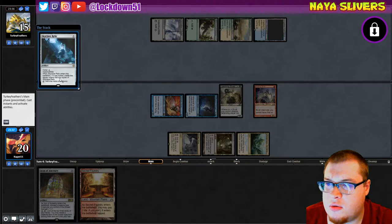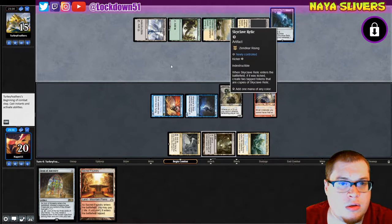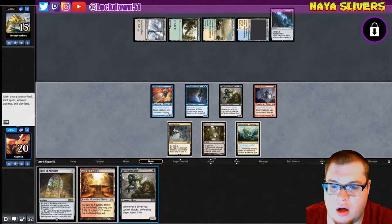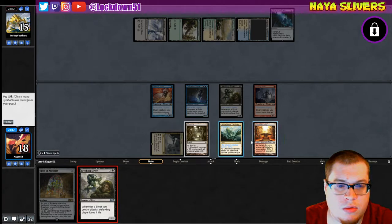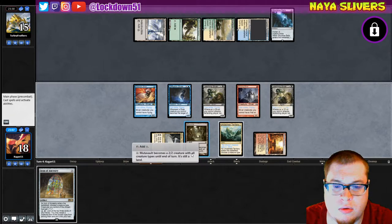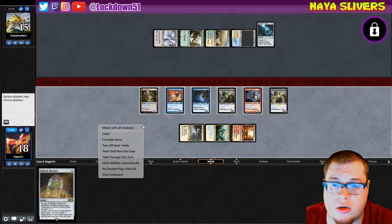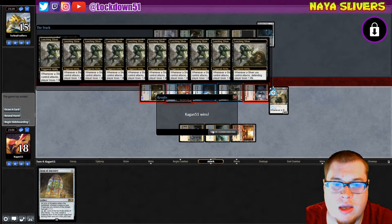Skyclave — I want to create two tokens that are copies of Skyclave. Okay, just playing it for what it is. This is a Zendikar Rising one. Another Leeching — wow, wow, wow, that's pretty nice. Pay the two, cast a Leeching, and we'll swing with our Mutavault and hit them for a whole lot of damage. Boom boom bang — that's a lot of triggers. Yeah okay, that's fine with me.